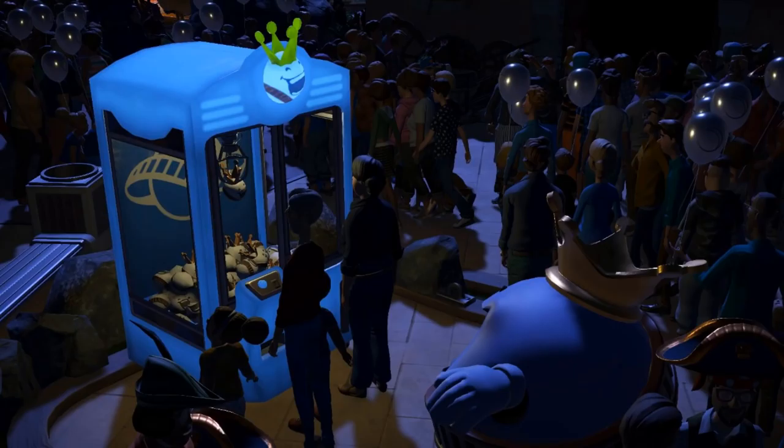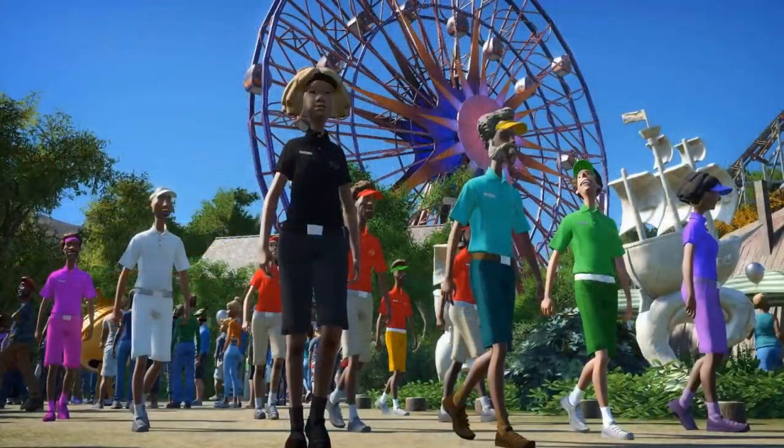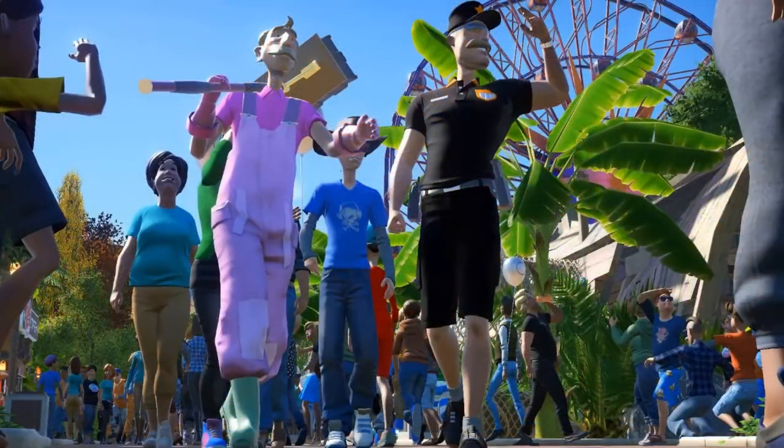Both of those things are being added free to the game with the next update. The next free addition is recolorable staff uniforms. Up until now all staff looked exactly the same, but as you can see on this screenshot, every single aspect of the uniform can be tweaked individually. You can change the hat, the shirt, the shorts, the socks — every individual item on your staff members. This also works for security guards, engineers, and janitors, giving your park a unique look.